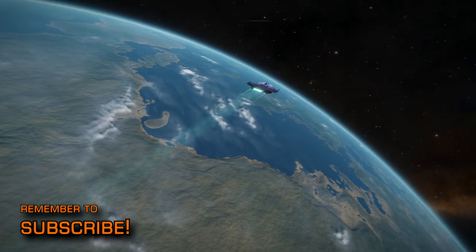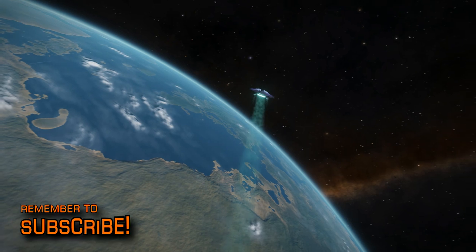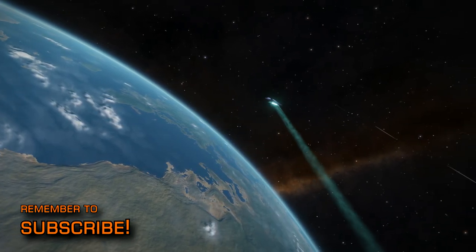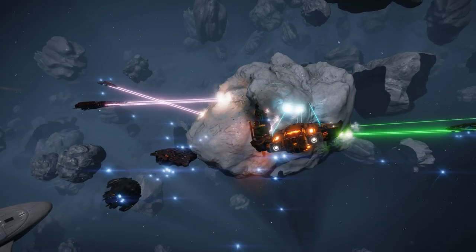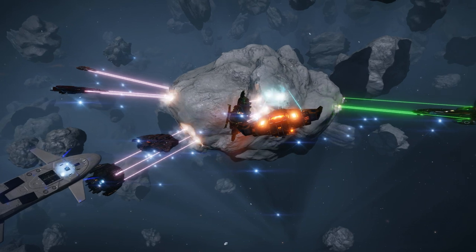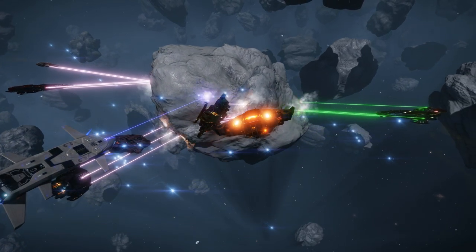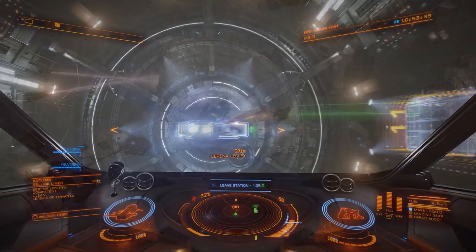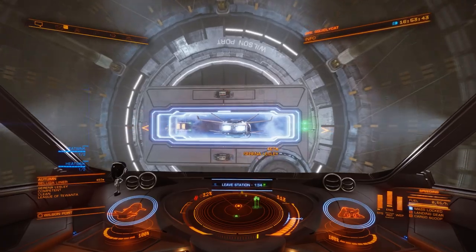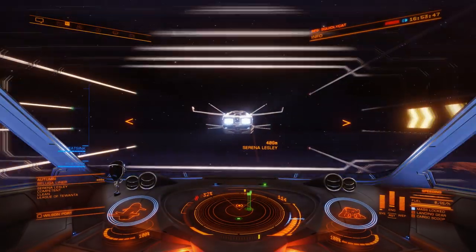Simply put, Elite Dangerous is a space trading, combat and exploration game set in an open, fully explorable 1 to 1 scale version of the Milky Way galaxy. You can play it in single player or in an online open version of the galaxy where you can see and meet other players, or you can play in a private group with just select people. In each case, the colonised parts of the galaxy are also populated with a huge quantity of NPCs and NPC traffic.